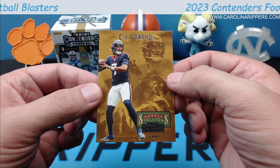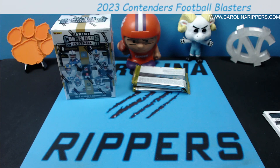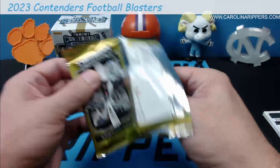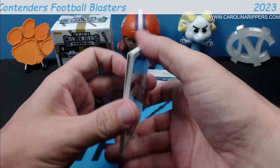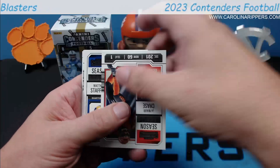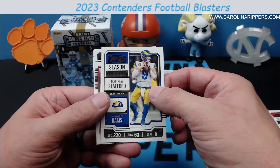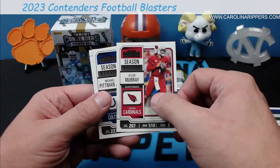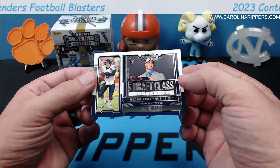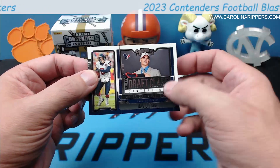TJ Watt, Gesicki, Stefon Diggs, Davante Adams, Mike Evans, Aaron Jones. There's one of our parallels — Micah Parsons — it is a red, you can see the red foil. And CJ Stroud rookie Stallions! We hit a nice insert. I really like this one. So first box, we take the CJs. Not bad, happy with that. DeAndre Hopkins, Christian Watson, Davante Smith, Jamar Chase — and this is why this product is so bad, it's just a giant box of base cards.